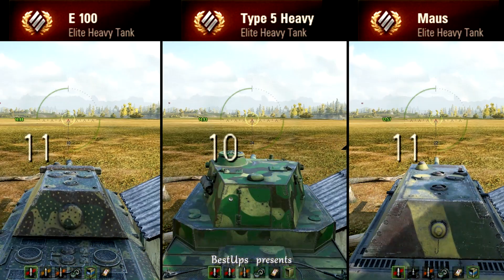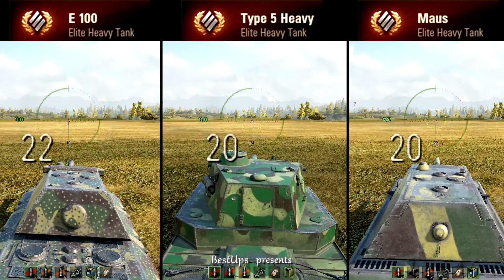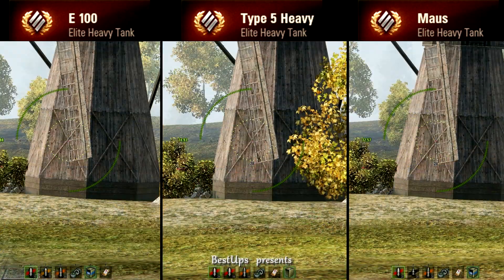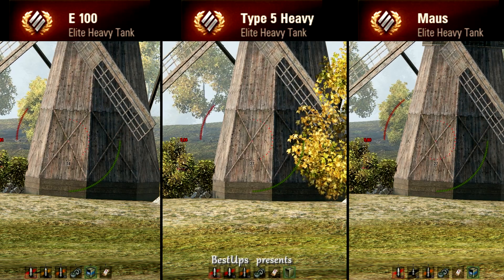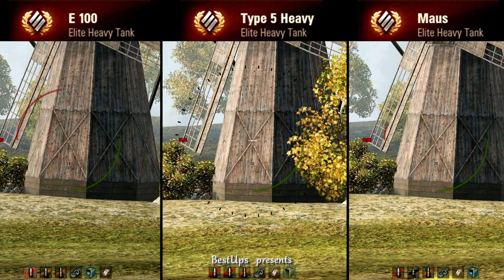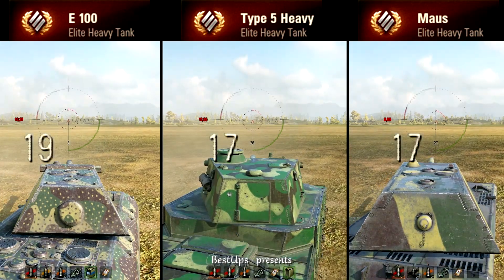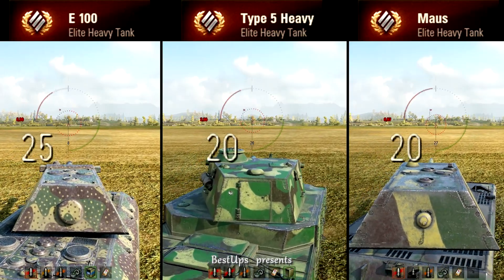Then for acceleration: up to 20 kilometers per hour all go head to head with average acceleration. Yet for the Maus that is top speed, and the other two max out right after it. Now for shooting at a mobile target — all have very high dispersion around 0.4. The cannon kickback seems to be largest on the Type 5 Heavy, but aim time is definitely noticeable and compensates for that. Shooting in move with locked turret, dispersion is not interfering too much given how slow all three are. And if economy is not your main concern, tankers should try their luck at landing rounds on the enemy.